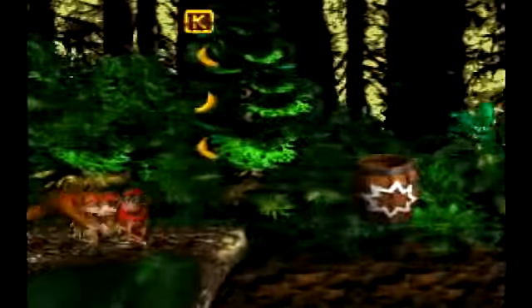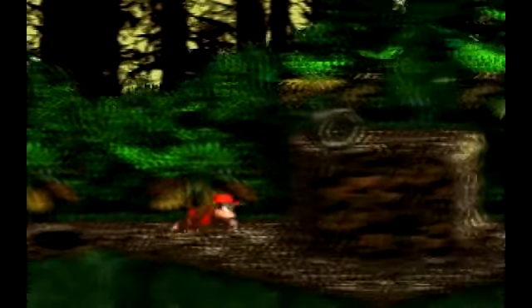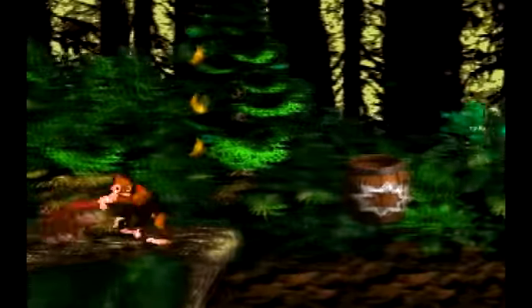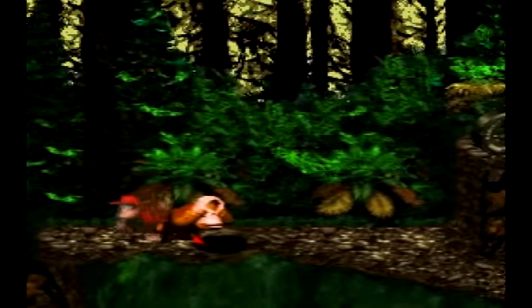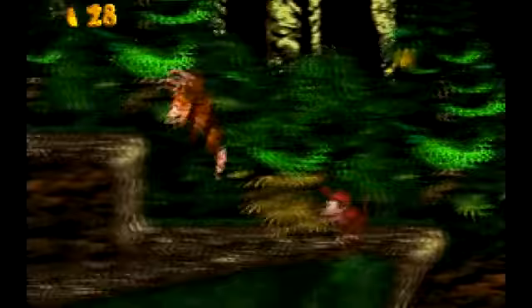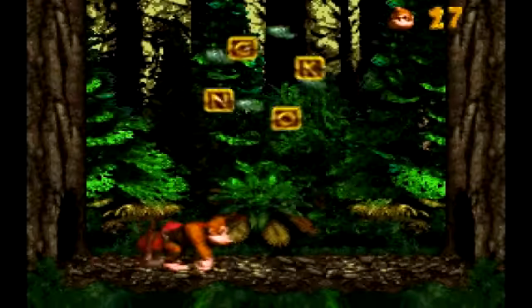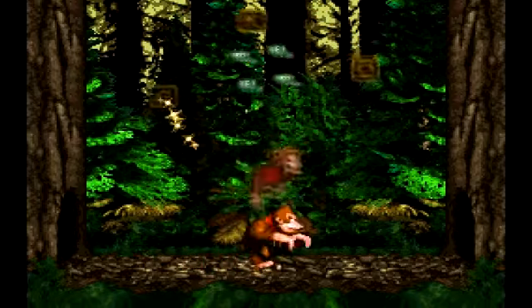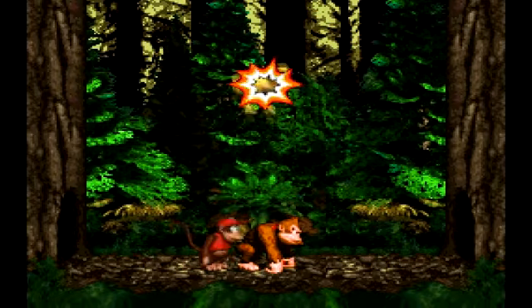So something I forgot to explain about the mechanics: Diddy Kong can actually run a lot faster, and I guess he can jump higher too. While Donkey Kong is a little bit more sluggish — he doesn't jump as high. And if you press down and Y, he can actually do this little ground-beating move. It's not really utilized in this game too much; you can't really use it for anything. Because for the longest time, I didn't even know that move existed, until I just accidentally did the wrong button combination once.